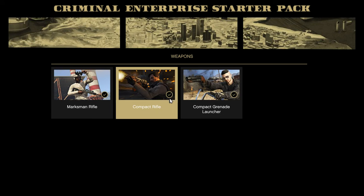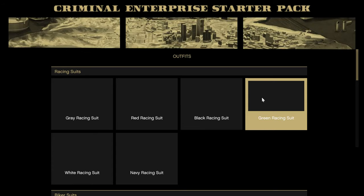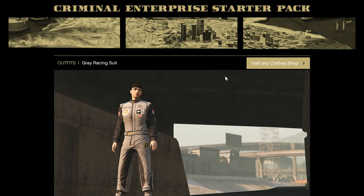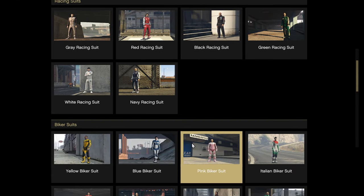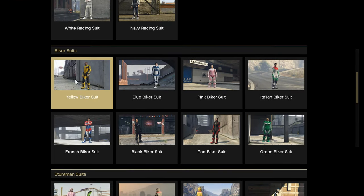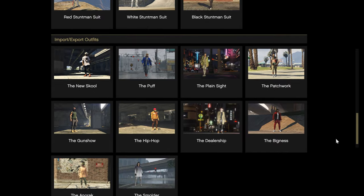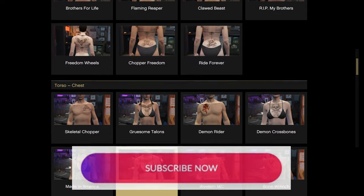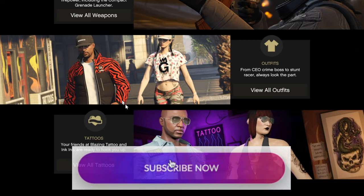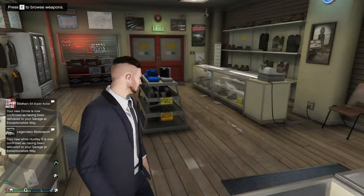I got them all as you can see here. There are also some outfits — we have to visit a clothes shop to get them. I won't bore you with that. And there are also some tattoos — a lot of them actually. I think for this starter pack that's about all.